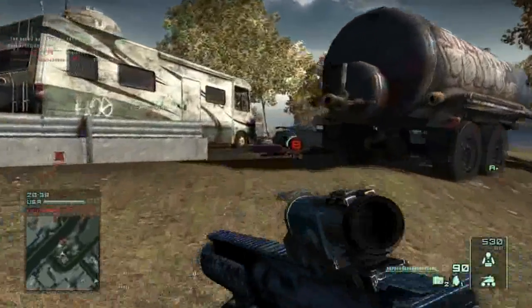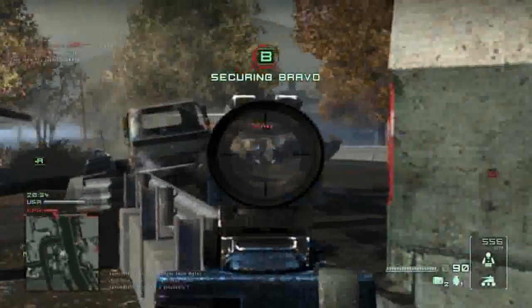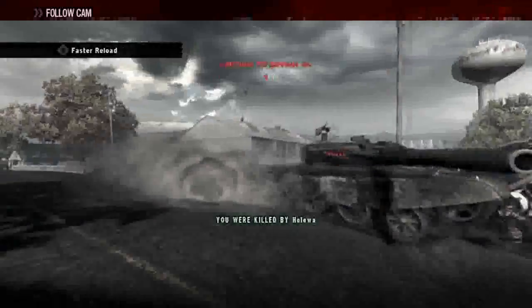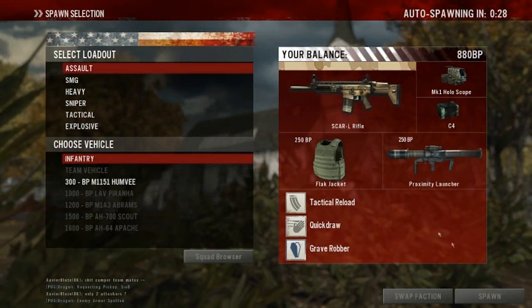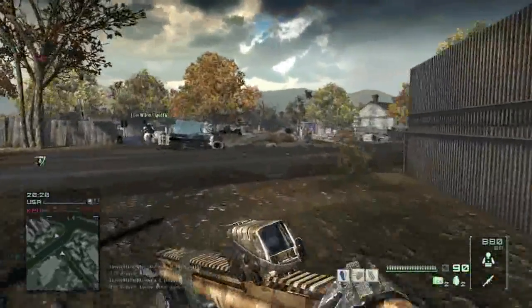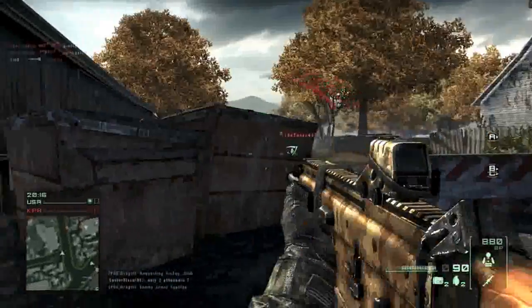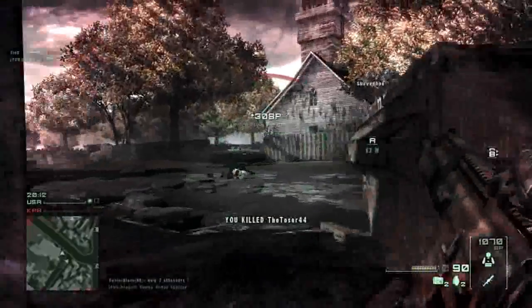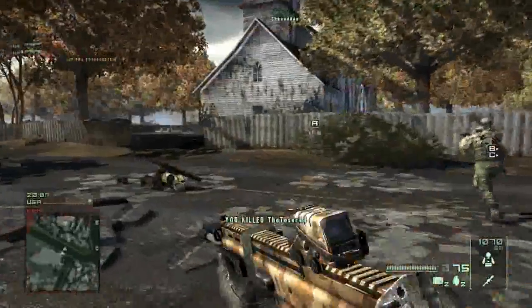One thing I noticed after playing for a bit is that the hit detection — there's something weird about it. It seems like you try to shoot a guy, he's laying down somewhere, you have your crosshairs right on the target, you're making very accurate shots, doing small bursts, doing what you're supposed to do — but you're not hitting anything. The hit detection seems very, very bad, to put it straightforwardly.